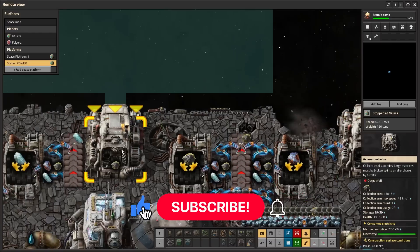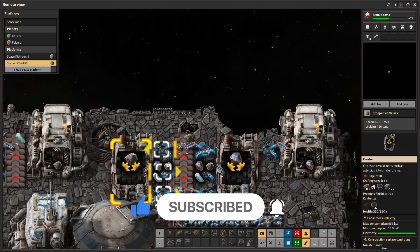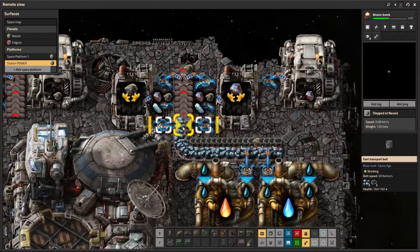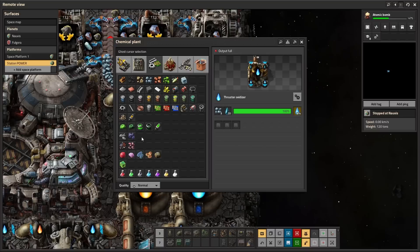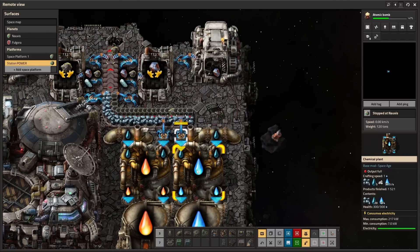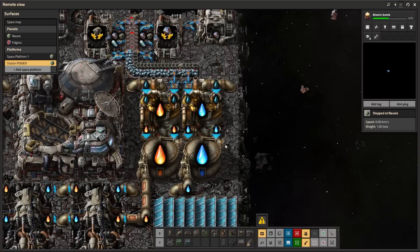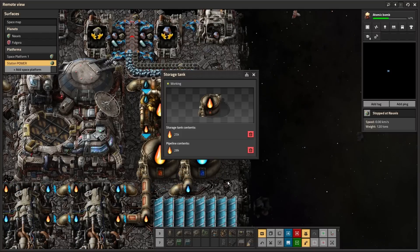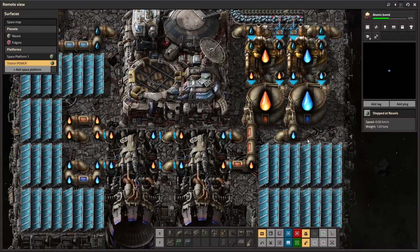On the other side I have the asteroid collector for carbon and one for iron — also being crushed, with their own feedback systems. The iron and carbon result goes onto a belt feeding into two more chemical plants that produce the fuel and the oxidizer. Water comes in from the left-hand side to help create that fuel and oxidizer, which is then stored in storage tanks as a buffer.